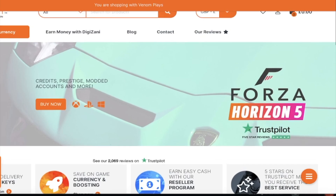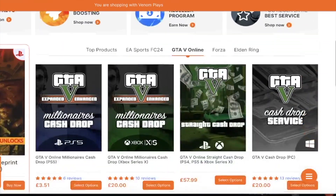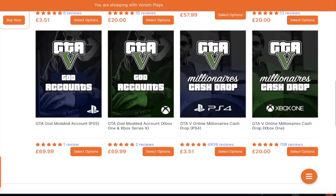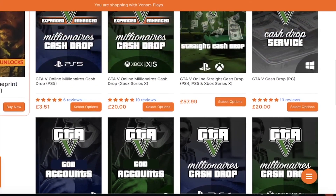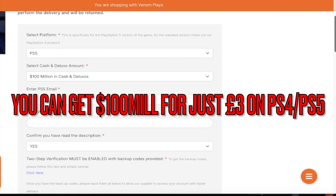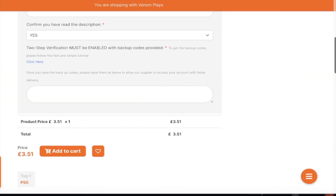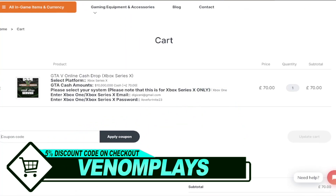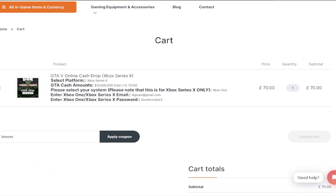Now let's get on to the video. Just before we start, I'd like to give a quick shout out to the sponsor. If you're looking for the best GTA 5 cash, rank, money, or anything account-services-wise, make sure to check out Digizani. Digizani has the best mod accounts, services, and all that stuff for any console you want. Make sure to use code VenomPlays on checkout for 5% off your order.